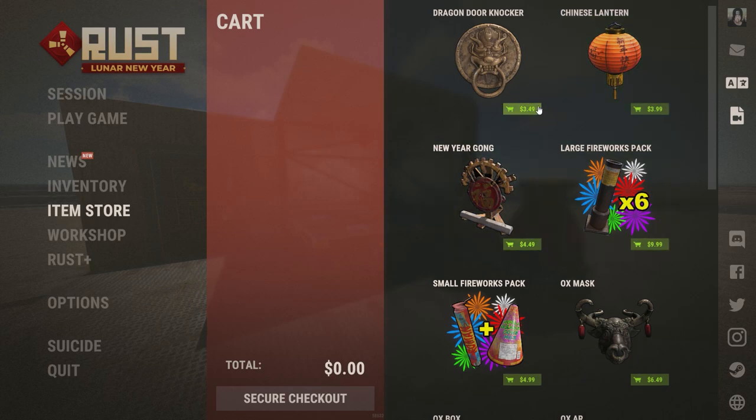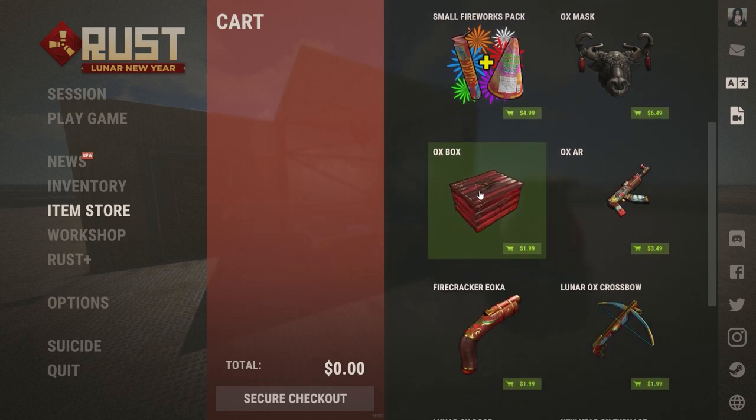The fireworks pack will obviously be up to $20 before July. It'll obviously drop back down to $10 on July 4th, but leading up to July it'll definitely like double in price. Same with the small fireworks pack.